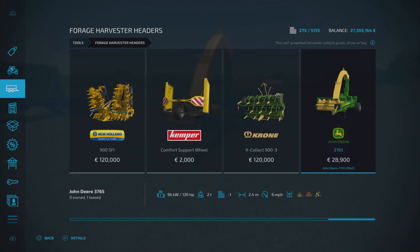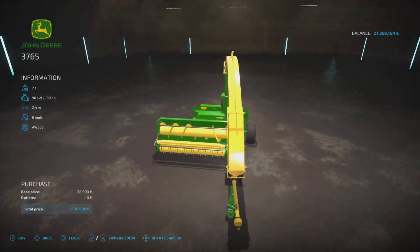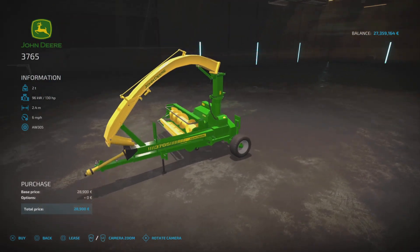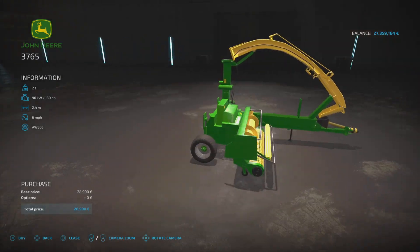It has a 2.4 meter wide working width and will run at six miles per hour when running. It produces grass, wood chips, and chaff — there are no options, it is what it is. You can't configure it up, and that is it.